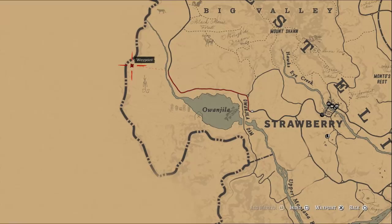The obelisk is here on the map, just west of Strawberry on the far western edge — at least outside of New Austin, that part goes much further west, but in the top part this is where you want to go. Just set your marker to where I've put it and you can't go far wrong.